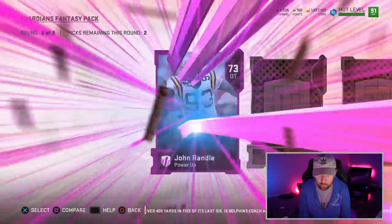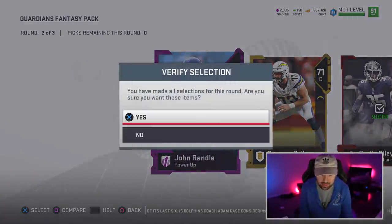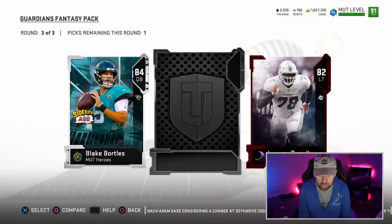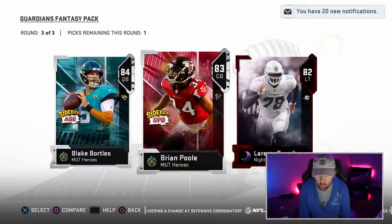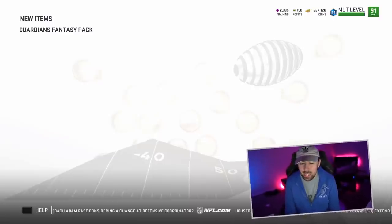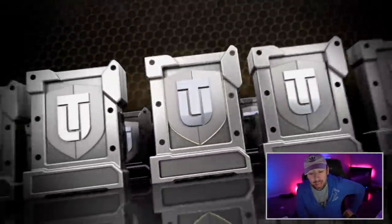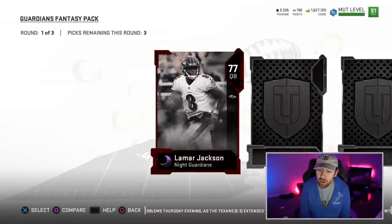I definitely just chose a silver over a gold player — that's an L right there. Hopefully we can get something good here: 76 overall and a 73 overall. Second round — we get a freaking Blake Bortles. We get a Bortles, man, come on. Next card is an 83 Brian. I'm going to go with the Bortles obviously. I was thinking Laramie Tunsil just because I wanted to do some sets, but I'm just going to go with a higher overall card. So far we're halfway through this pack opening. Does it feel like $100 worth? I'm not sure right now.